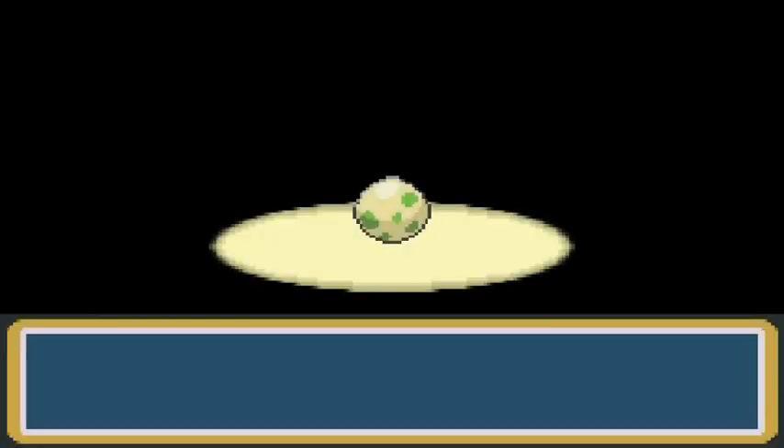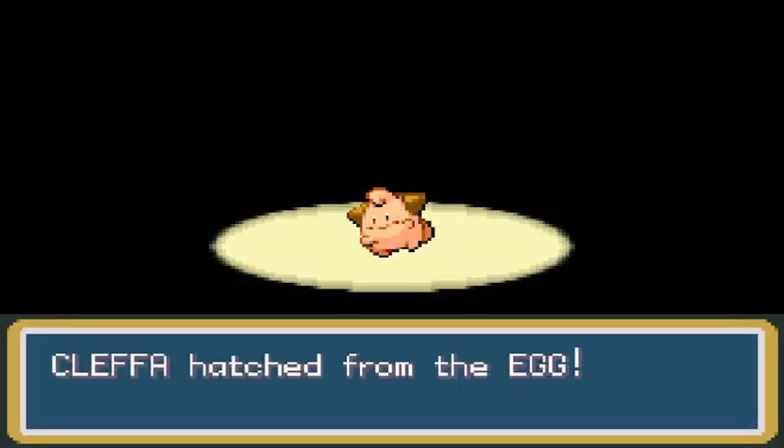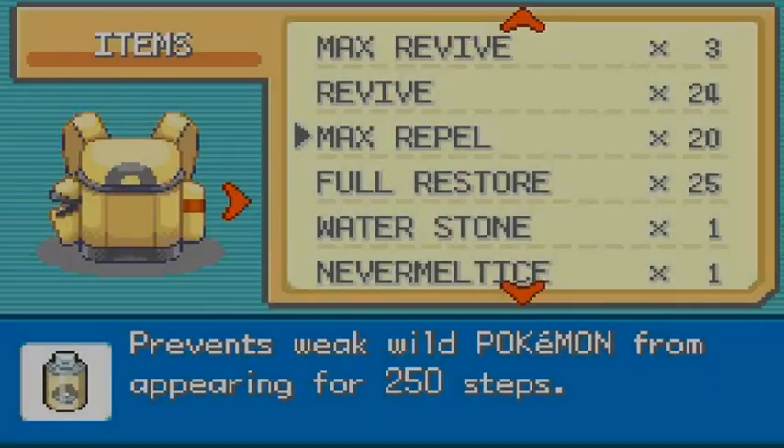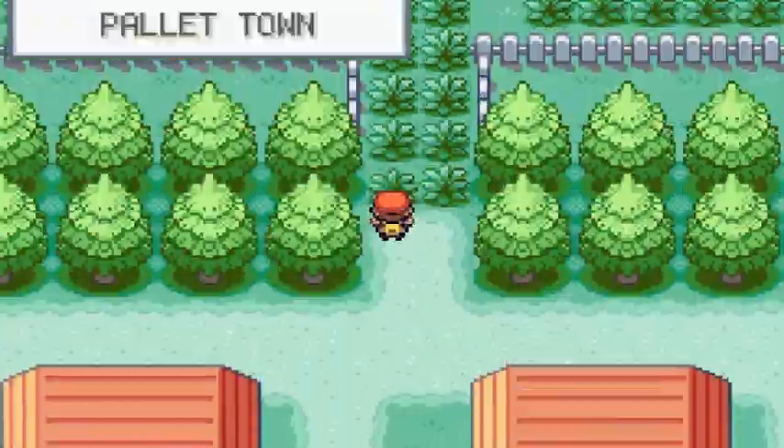An egg hatched — I actually thought I was going to encounter Suicune. The first one on our list is a Cleffa. We still have some Repel left, so let's keep going.